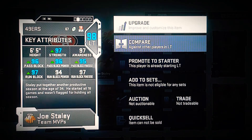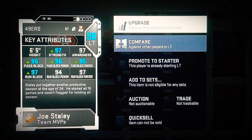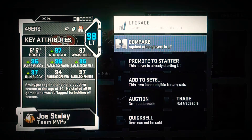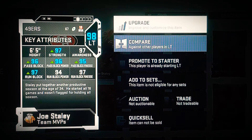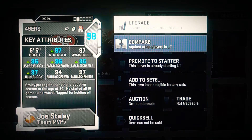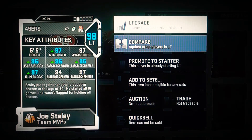So, let's take a look at some of Joe Staley's attributes. He's 97 strength, 97 awareness, 96 pass blocking, 96 pass block power, 96 pass block finesse, 97 run blocking, run block power is 94, run block finesse is 97. Those are a little low, and they didn't get a boost because I'm running balanced offense. If I did like a run chemistry — zone running or something like that — it should go up.